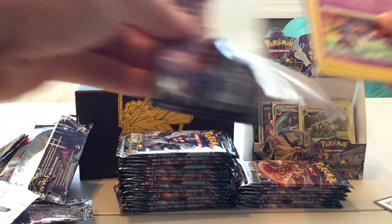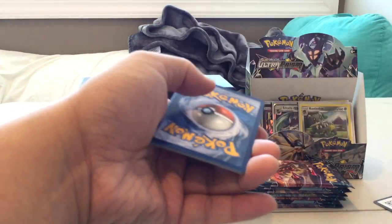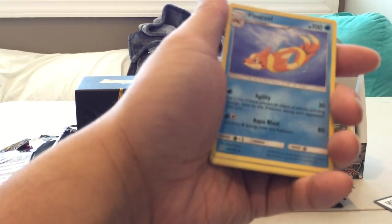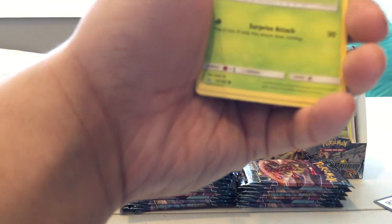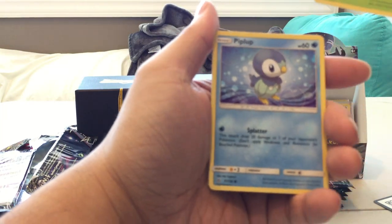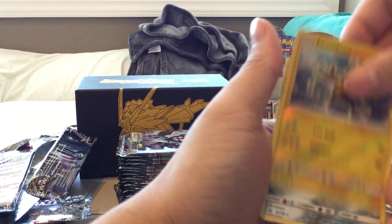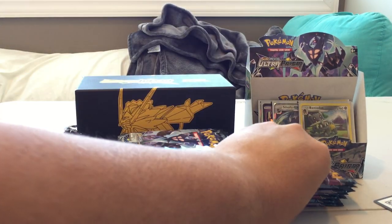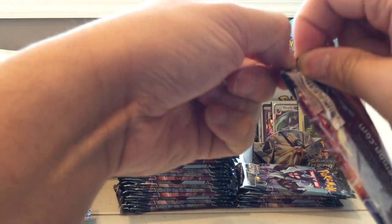Pack thirteen: Fairy Energy, Foltsa, Missing Clover, Turtonator, Skorupi, Youngster, Cherubi — I realized I was off screen for a moment, sorry about that — Reverse Holo Electabuzz, and a Magearna. Nothing really special there.